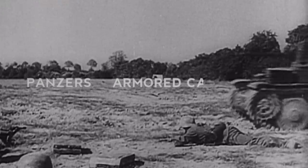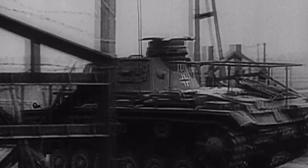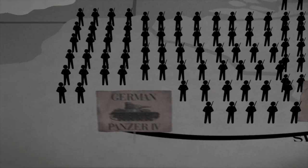Germany's Army Group A, made up of 41,000 vehicles, including panzers, armored cars, self-propelled guns and more, pass through Luxembourg and into the forest. Germany crosses the Meuse River and by May 15th, captures Sedan and heads west, flanking the entire Allied Army.